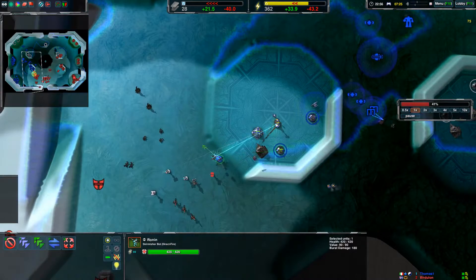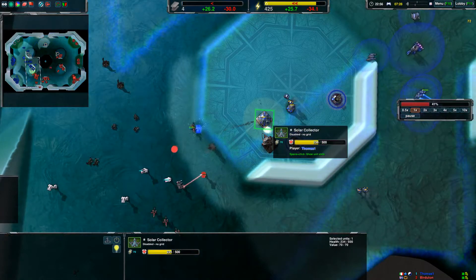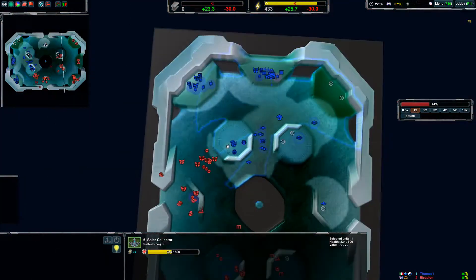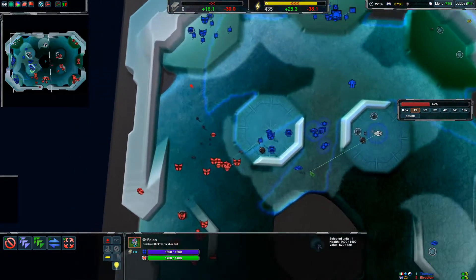You're advancing here with rockos and ronins and they deal with defenses fairly well, although they're wasting some shots against this solar collector. The enemy has made three felons — that's a lot.